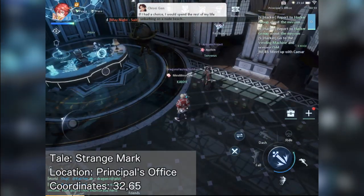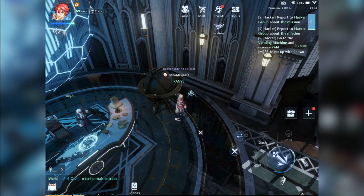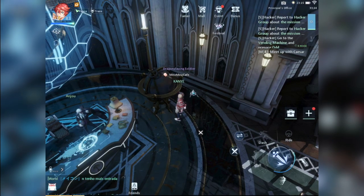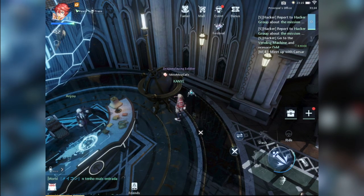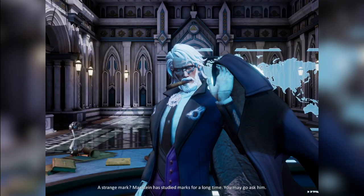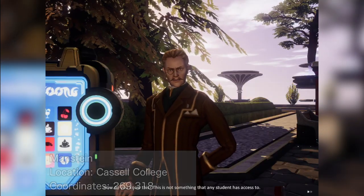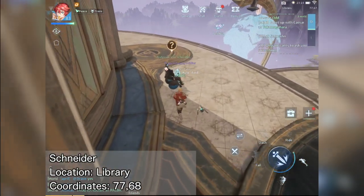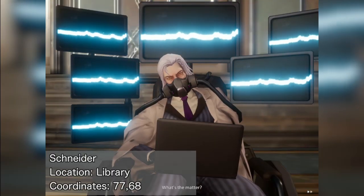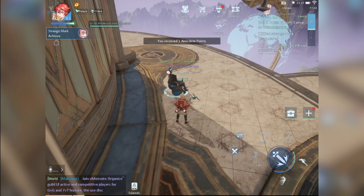Still in the principal's office, let's move over to the globe. Spin it around until you trigger the tale. Note that you can only have 3 attempts per day to spin this. Once you have triggered it, go talk to Andrew, then to Manstein. Choose the option 'Half Finger Hack into the system.' Then go find Schneider outside the library by clicking the quest at the upper right corner. Talking to Schneider will complete the Strange Mark tale.